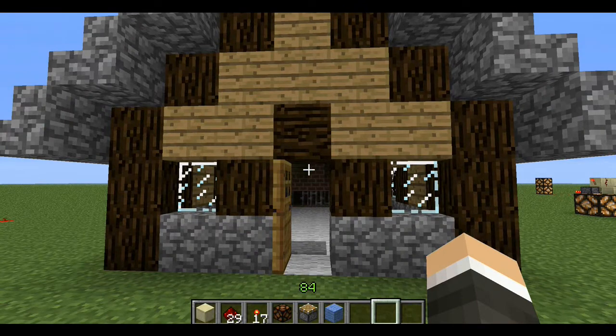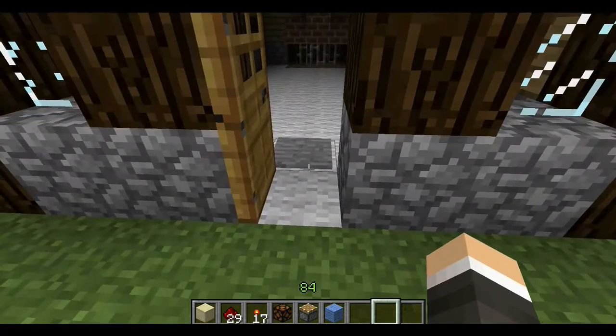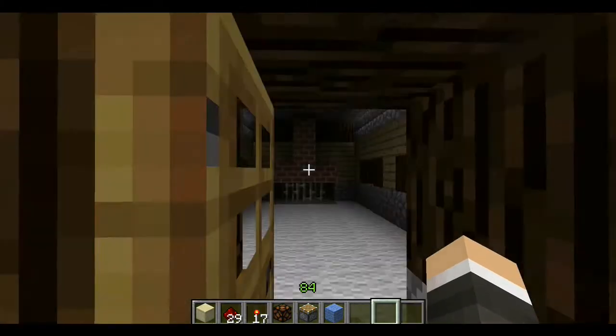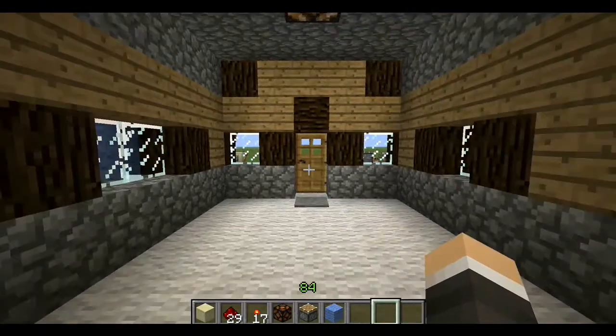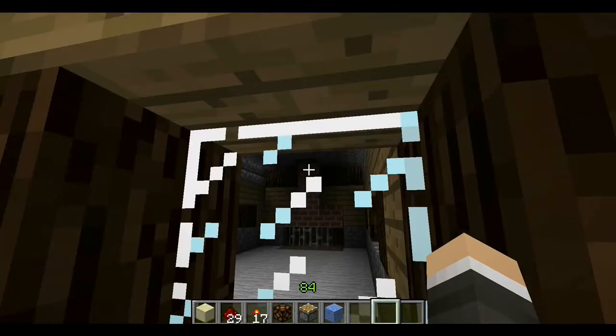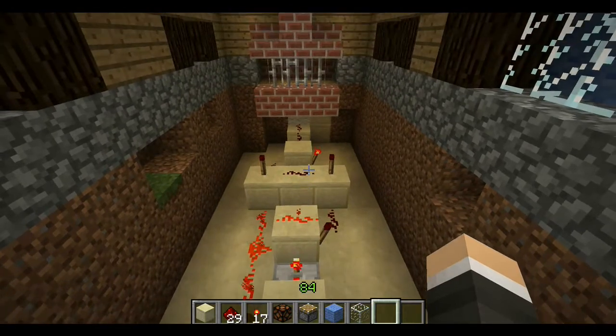This is my first example of how to use a T flip-flop. This is a really basic house. I have the circuit hooked up to a pressure plate, and when you walk in it turns the lights on, and when you walk out it turns the lights off. Underneath here you can see the circuitry, and then I put a floor over it.